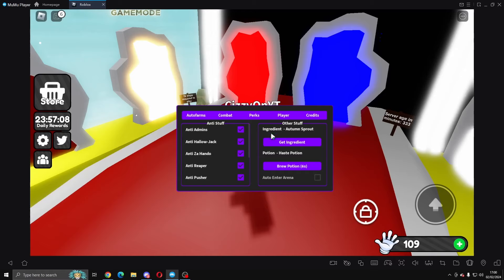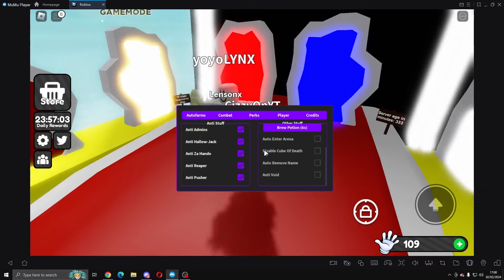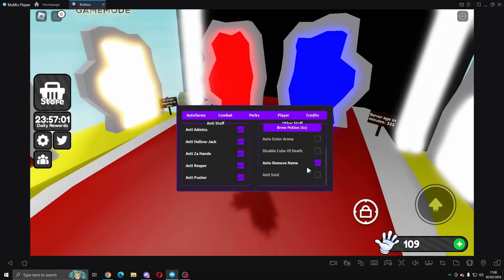We've also got booster, squid meal, and stun — that's all the antis. Then we've got other stuff: you can get ingredients, brew potions, auto enter arena, disable cube of death, auto remove your name, and anti void so you cannot go through the void.